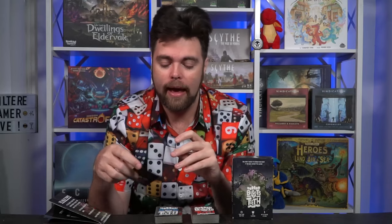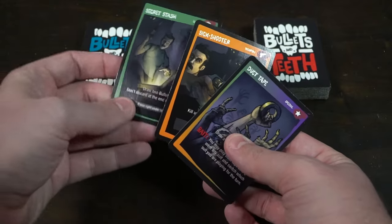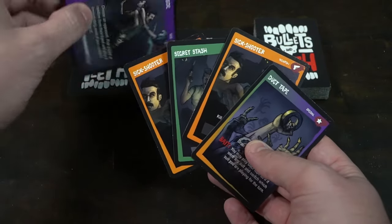Ever heard the phrase 'I don't need to be faster than the bear, I just need to be faster than you'? Bullets and Teeth is that game. It's a three to five player game taking about 20 to 25 minutes. One player starts as the bait; everyone starts with cards in hand. There are two decks: the bullet deck and the teeth deck. Teeth are monsters, bullets are cards you use to defeat them.